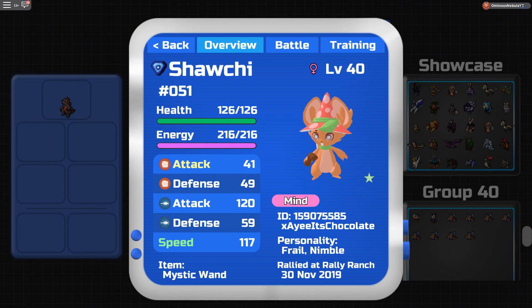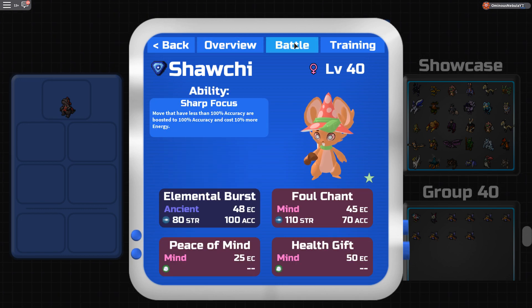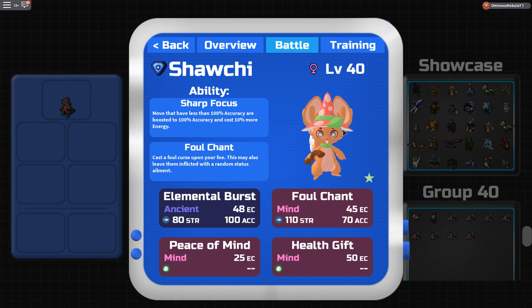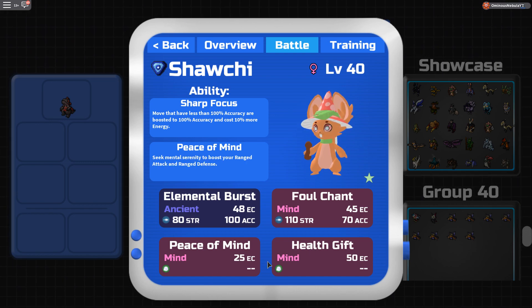Shouty: it's frail, but just because it's frail doesn't mean you can't use it — it's still usable. I run Mystic Wand and the hidden ability, so I pretty much never miss — close to 100% accuracy no matter what. Moveset is Elemental Burst, Peace of Mind, Foul Chance, and Health Kit. It's hard to get this thing set up in battle, but once you do get a couple setups, you pretty much win.